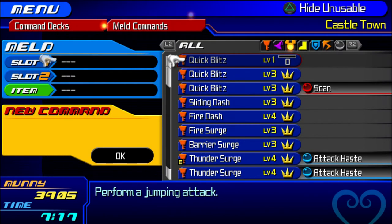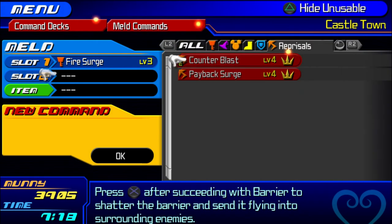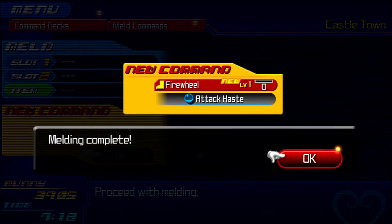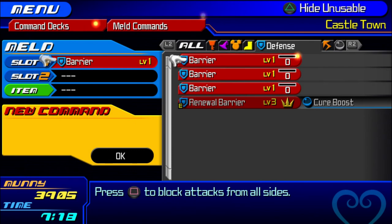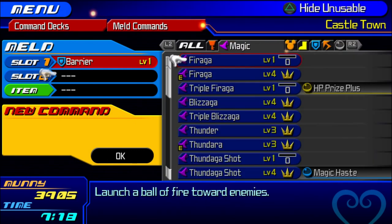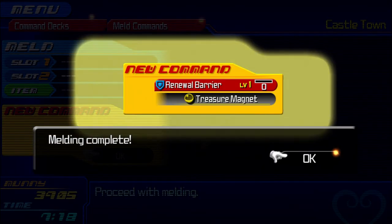Our next one is going to be Firaga Claw. We want either Firaga or Fire Surge, and a Claw to make it. This can actually turn into Fire Burst if you're lucky — or in my case unlucky, because I was just trying to show it off. Next one is Renewal Barrier: you want a normal Barrier plus a Full Cure, and that'll make your Renewal Barrier. Very simple.